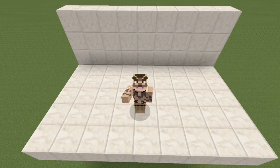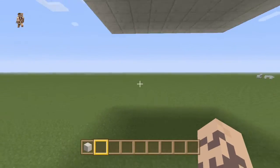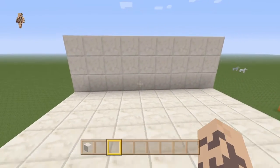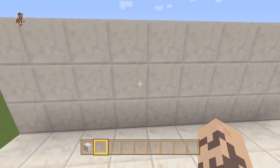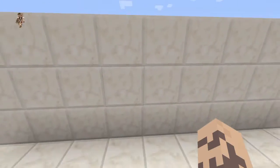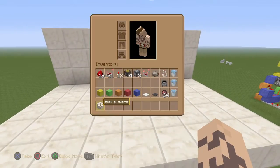Hey guys, what's up, this is King Leviticus coming at you with another redstone tutorial. Today we're going to be building my boiling smart cauldron, as you might have seen by the intro. This is basically a cauldron with a fire underneath it so it looks like it's boiling, which also features an infinite water source underneath every time it's activated.